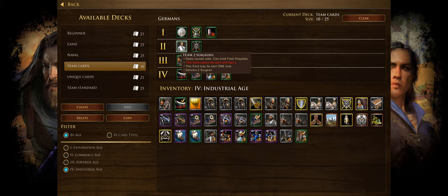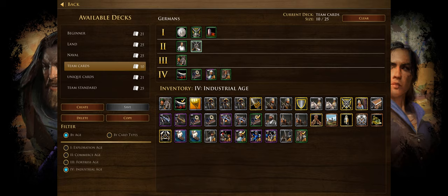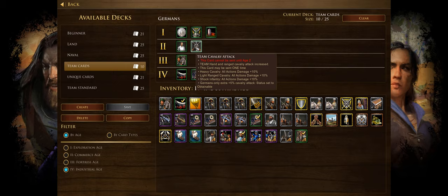Team Cavalry Attack is one I would take, since it upgrades your Ulans and war wagons. It increases hand and ranged cavalry attack by 10% for the whole team, with Germans getting an extra 5% cavalry attack on top of that — possibly a 15% total bonus for Germans. It's a very good card to take in a large team game where everyone is going to have a lot of cavalry.